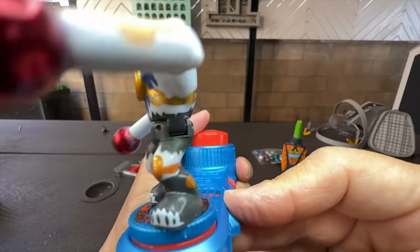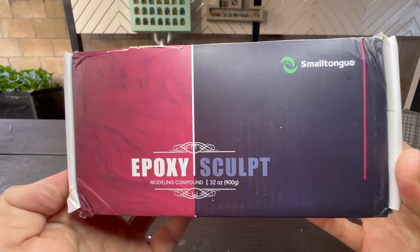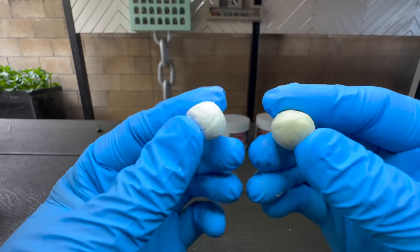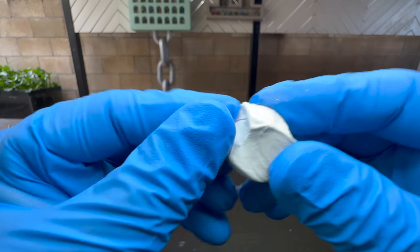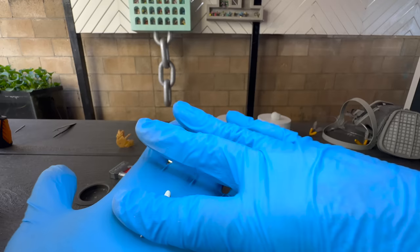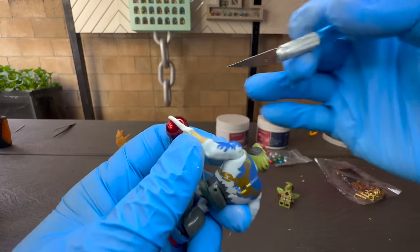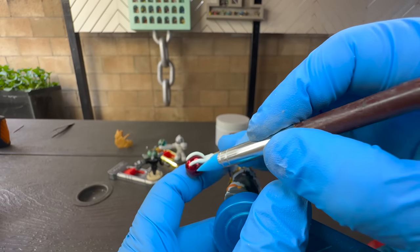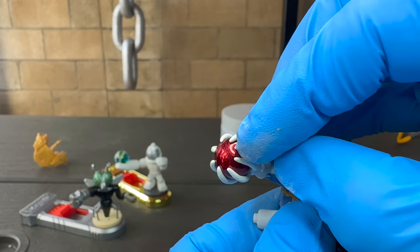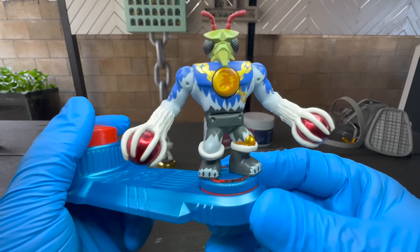Now that the ball bearings are securely attached, I'm gonna sculpt fingers using a brand new product I've never used before — it's epoxy clay. It comes in two parts and after you mix them together, you have about eight hours until it completely hardens. I really enjoyed working with the epoxy clay, and even though I never used it before, everything came out better than expected. After about eight hours, the fingers were hard to the touch.